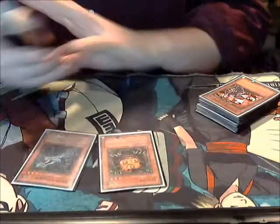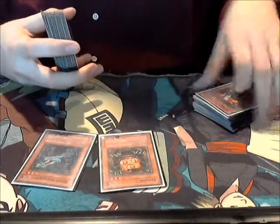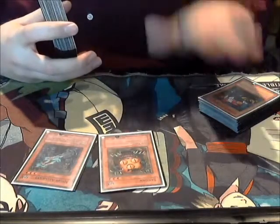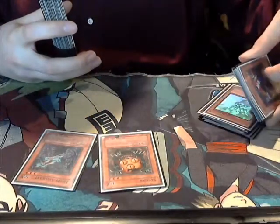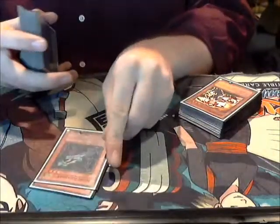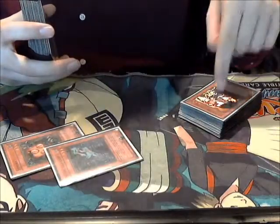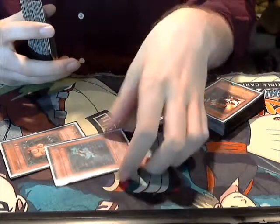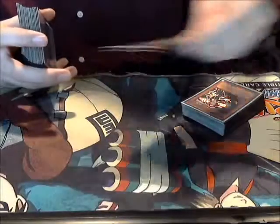One Nine Asailant, one Sangan — these are Tera Guide targets. They also have utility where Sangan can fetch Tera Guide, Nine Asailant, or Rabbit. Sangan will normally fetch Rabbit or Tera Guide. Nine Asailant is another target for your second Tera Guide if your first Tera Guide got Sangan. And it is a Maneater Bug, so that's nice.